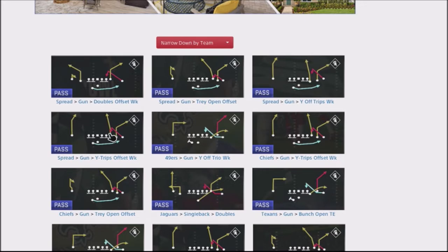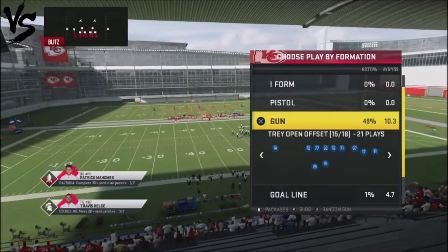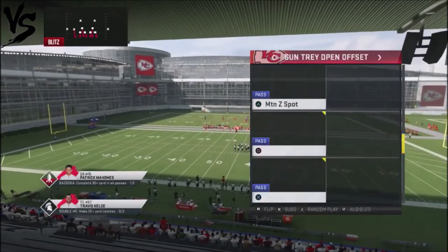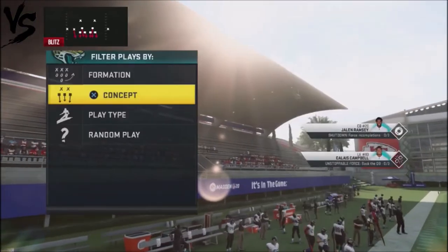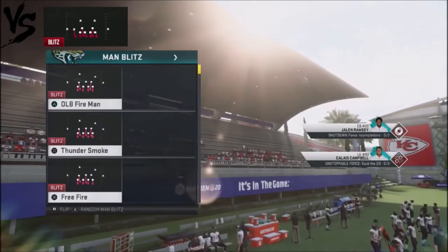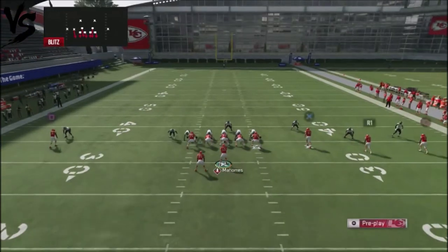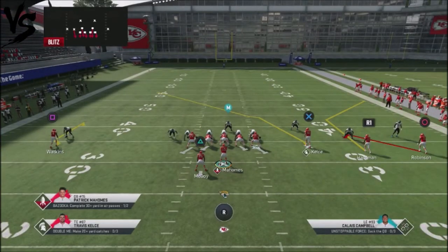One thing I want to show you is that you can stop this play and get an easy interception with one quick adjustment. So if you run into someone who's spamming this play and having difficulty stopping it, there is one quick fix. Out of the Chiefs playbook, it's going to be the Gun Trey Open Offset, and the play we're looking at is the Motion Z Spot. I'm going to run this against man blitzes — block the running back to give us some time, and watch Robinson's route off to the right-hand side.